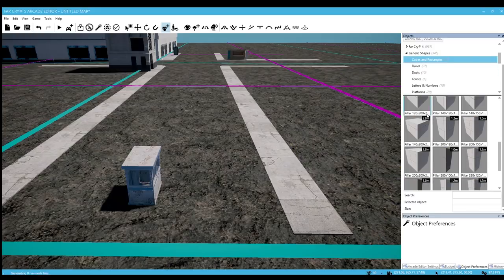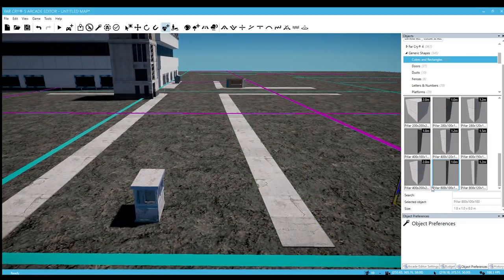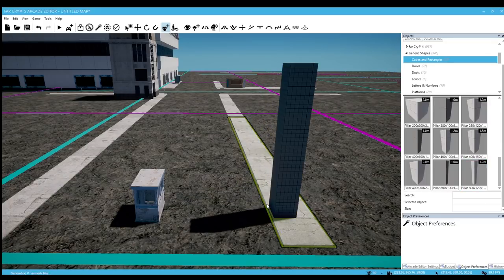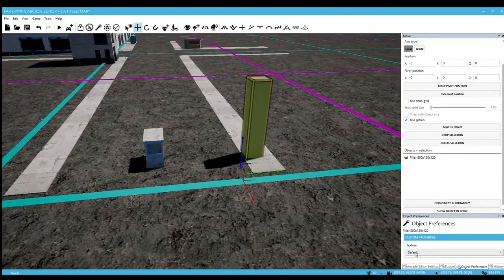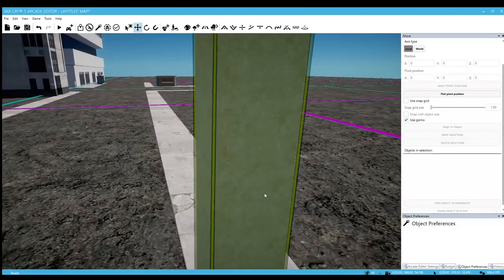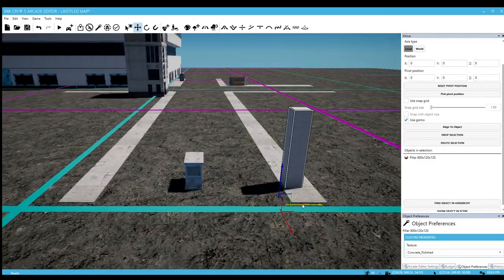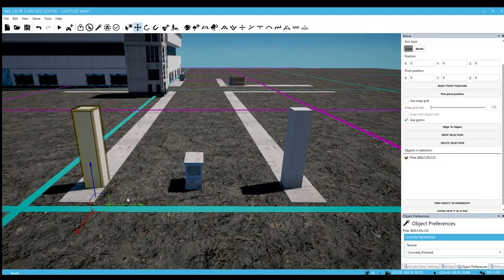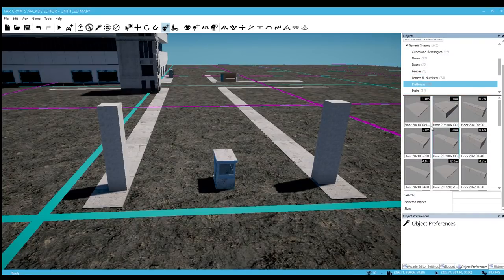Let's go to generic shapes — cubes and rectangles. We'll try to choose a small one here, it's a little too tall, a little too wide. Let's just lower this down a little bit and then we'll go ahead and choose the texture type for this. Let's do concrete cracked — let's see how that looks. Actually, instead of cracked let's do polished. There we go, then we'll just duplicate that object and bring it over directly here.